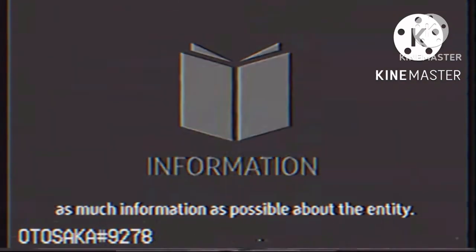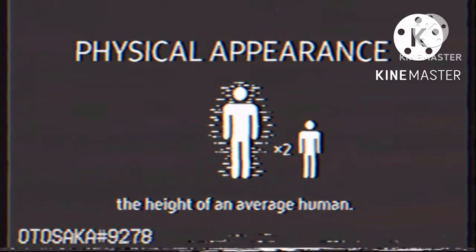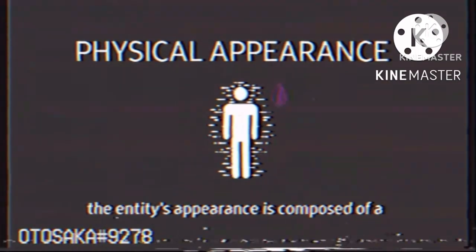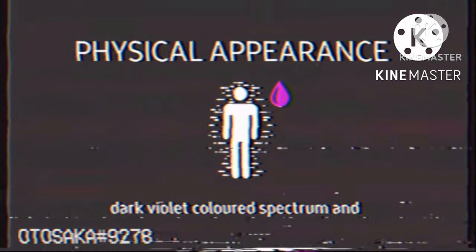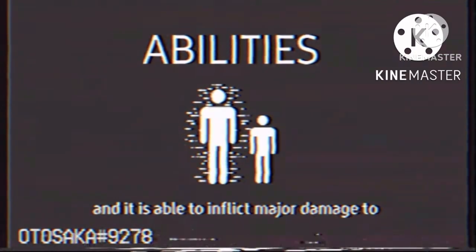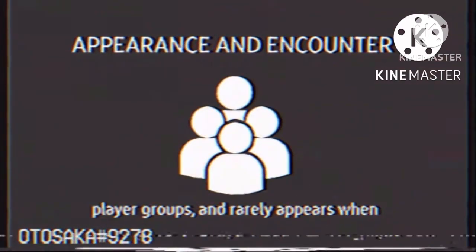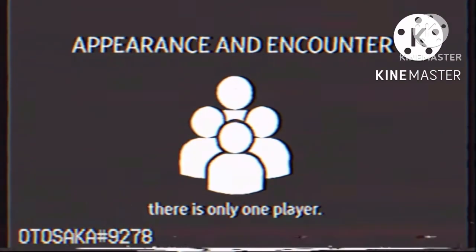This is an informative video concerning the entity Glitch. Please follow this videotape to gain as much information as possible about the entity. Glitch is a human-like entity with double the height of an average human. The entity's appearance is composed of a dark violet-colored spectrum and many tiny floating particles. The entity's speed is extremely supernatural, and it is able to inflict major damage to players upon physical contact. The entity is almost always related to player groups and rarely appears when there's only one player.